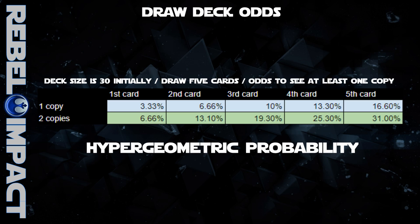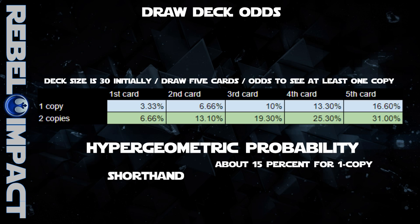For players who want some precision, there's an easy way to remember this. For a single copy card, the percentage of drawing it starts at about 3.3% and increases by about 3% for each card drawn. For two copies, it's about twice that: 6.6% starting and increasing by about 6% with each draw. Most players generally like things in shorthand, so you can think of it as about a 15% chance to draw a single-copy card, or about a 30% chance to draw any card you have two copies of.